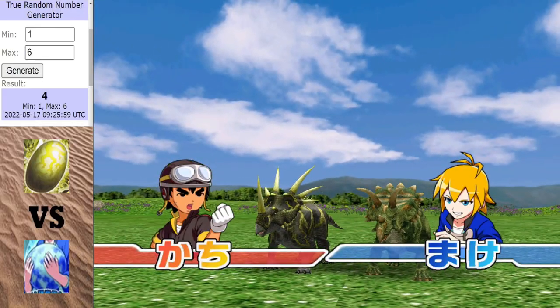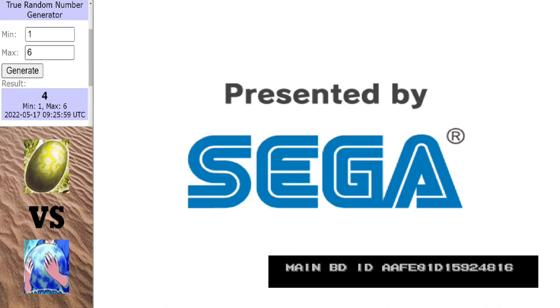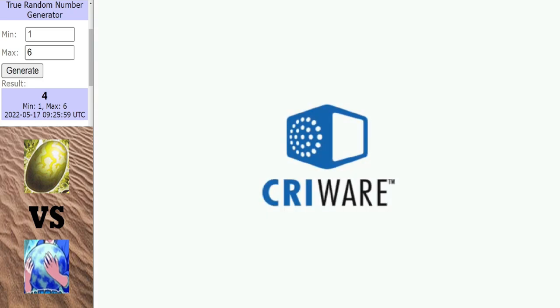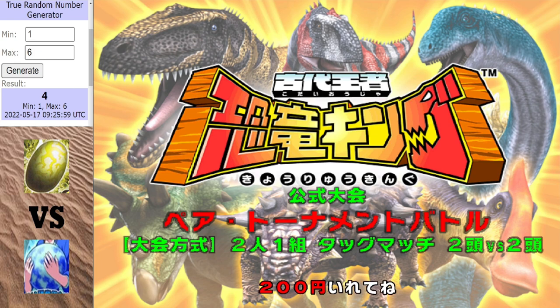I should point out that if these guys are level at the end of this, that could be crucial. It is three points for the lightning egg and nothing for the blue egg. Let's move on to our second match, which is the blue egg going up against the red egg.